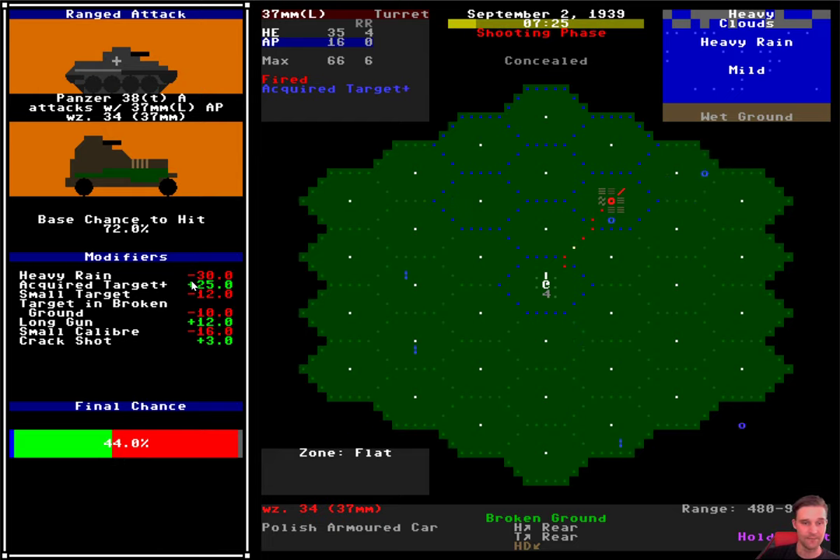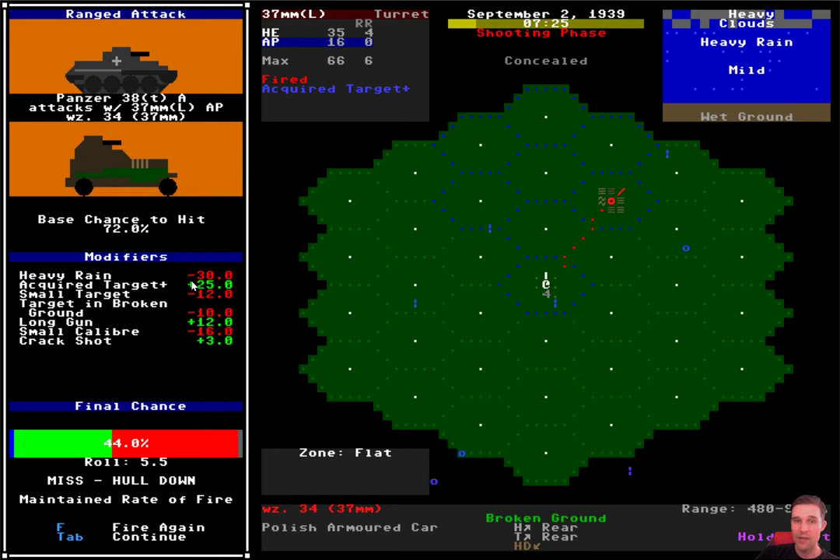Maybe we'll get a hit this time. We did - we rolled 5.5, which is good enough for a hit. But this armored car is behind something solid - a hill or stone wall. We hit that hill or stone wall. Our gun was on target, but its hull was too well protected; the shell hit the dirt and did no damage. But we've kept rate of fire again - so let's try again. Luckily, this time we hit. It wasn't hull down this time - we hit the turret. That's a good hit, it counts. We didn't maintain our rate of fire after that, but that was still a pretty good run.